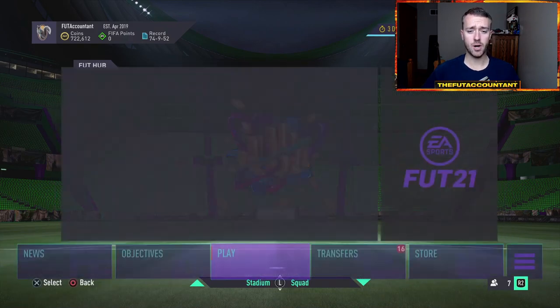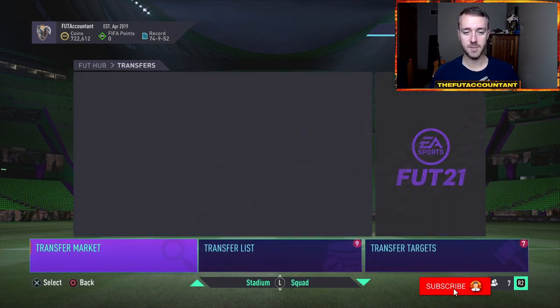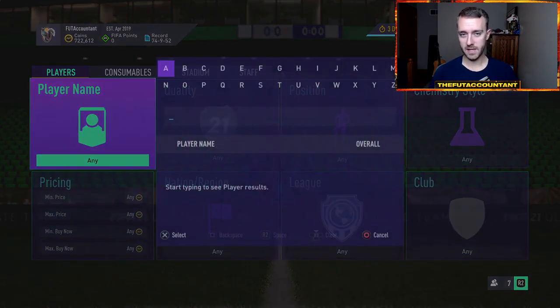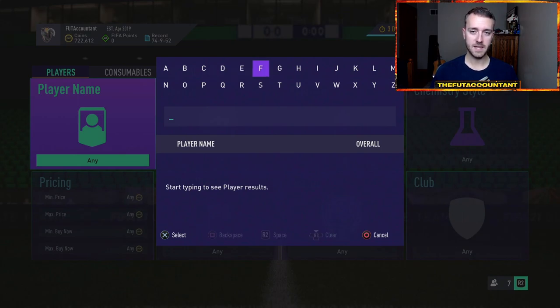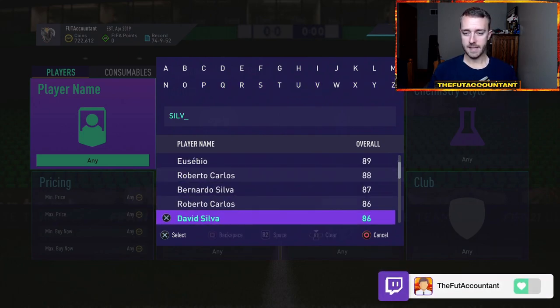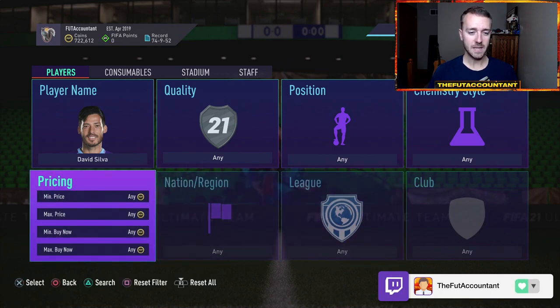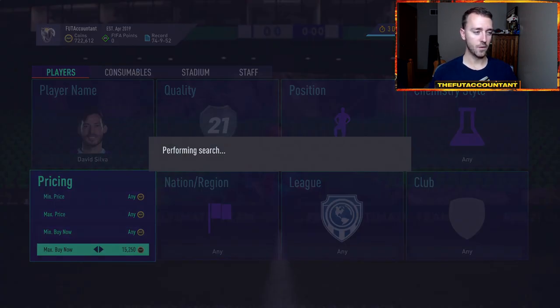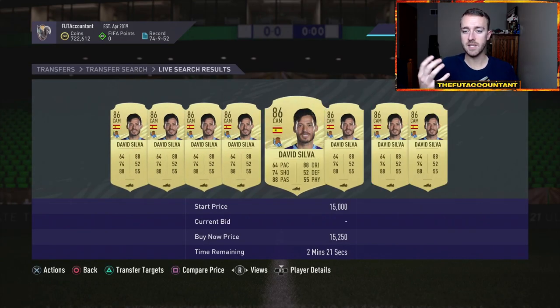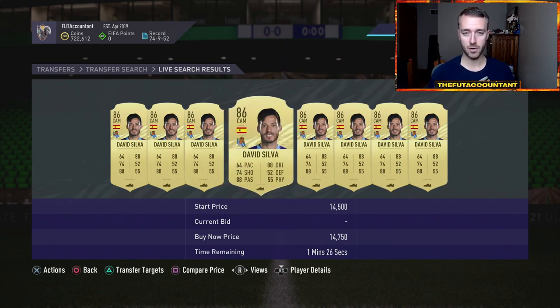Let me start off by explaining what exactly SBC fodder is, because I do have some people ask me. SBC fodder is basically the cheap cards — the cheapest players for that rating — that people use for SBCs. David Silva in this game is an 86-rated card. Not many people are using this card in their team in FIFA Ultimate Team, so he's a perfect example of a fodder card because he's used for nothing but SBCs.